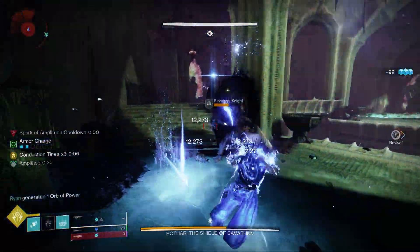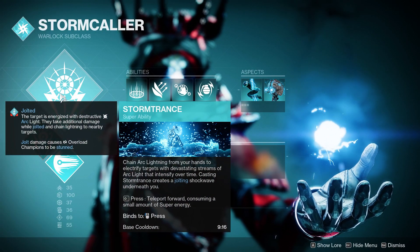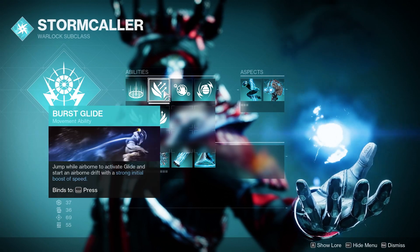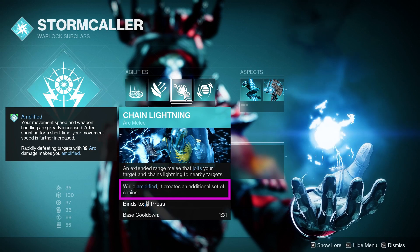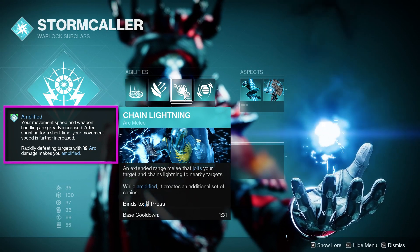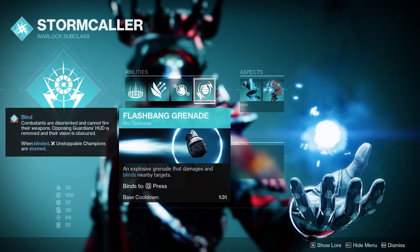Starting with the subclass, for the super we're going full-on Sith Lord — we're going with Storm Trance. For abilities we'll grab Healing Rift for survivability, Burst Glide for our jump, Chain Lightning for our melee which while amplified creates an additional set of chains. Amplified is a movement speed and weapon handling increase, and after sprinting for a short time you get another speed boost.